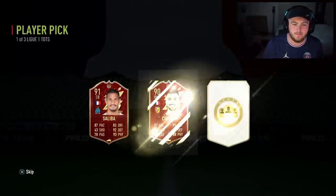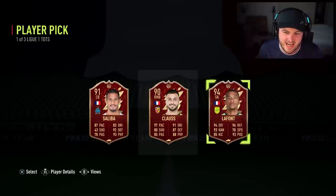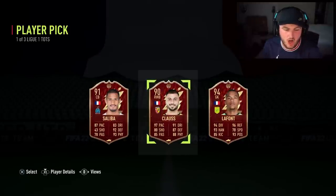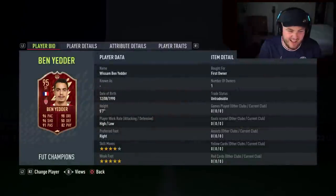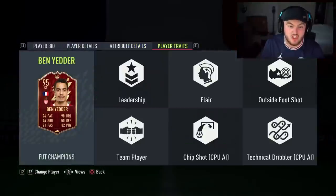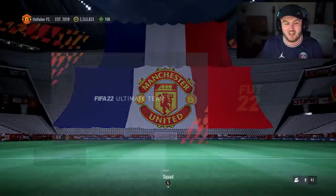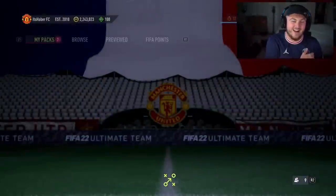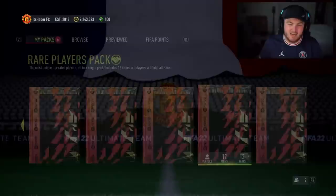All right, second player pick now. As expected, I'm going to take that card because he's the only one I don't have out of those. I mean, it's not bad, is it? 50 defending, mate — he's fodder. No, honestly, he's nuts in game. He's so good in game, he's just a little rat. I am over the moon with that — a 2.2 million coin card. Thank you very much. I'll go sell mine, get the 2 million coins and keep him in the team. Very nice.